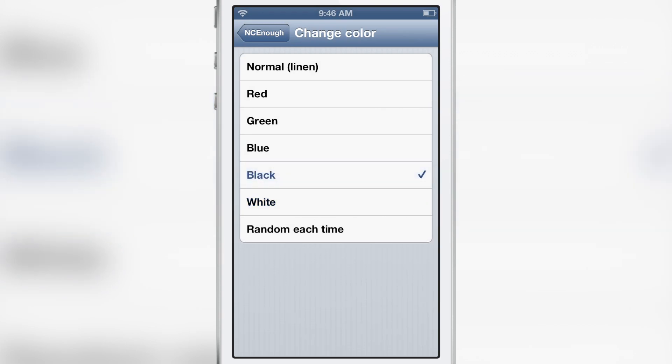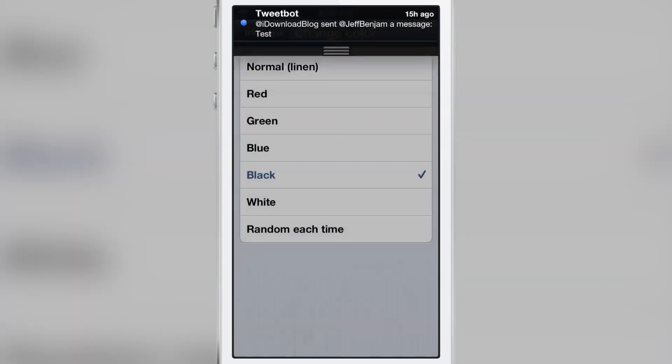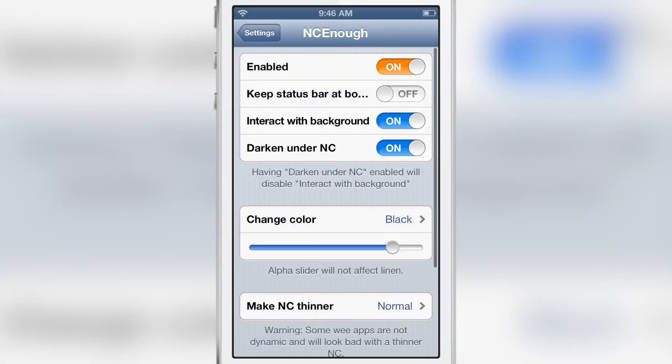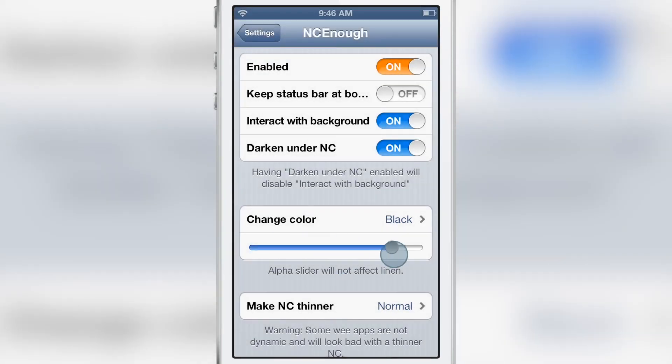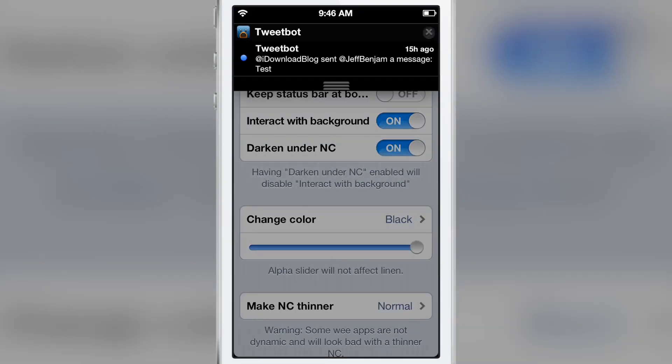You can also change the alpha settings or the opacity of the colors here. I can slide it all the way down and it's almost transparent, or slide it all the way up and make it completely opaque just like that.